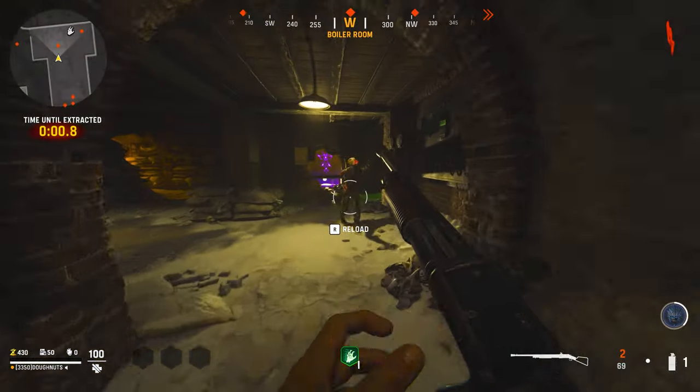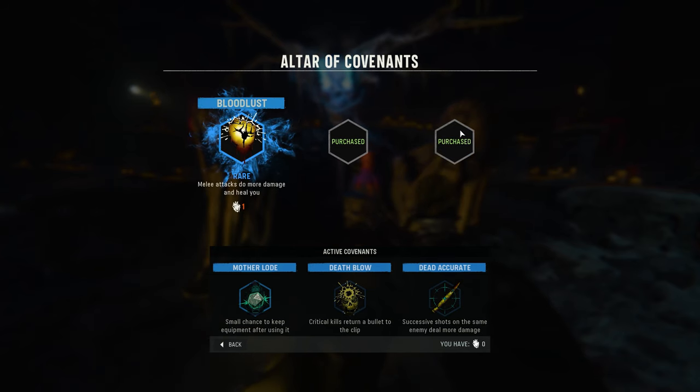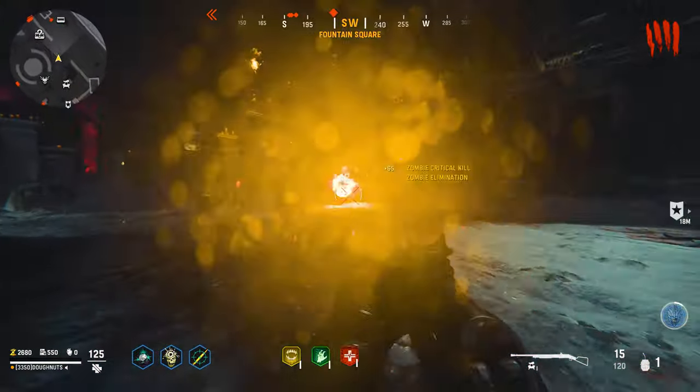Players purchase covenants with hearts that are awarded after every successfully completed objective. Players are only capable of holding up to three unique covenants at a time, but can replace them at any point in time.